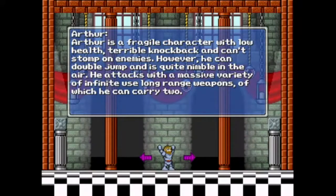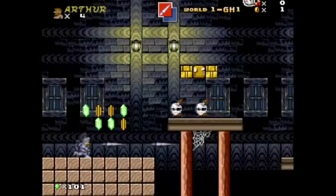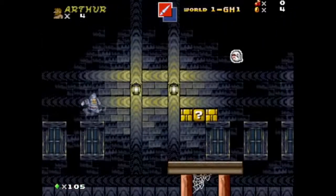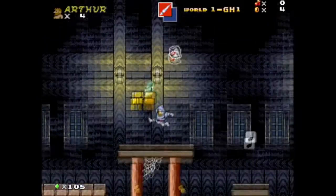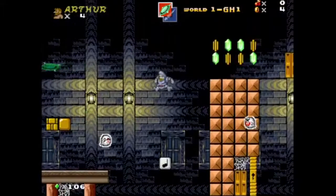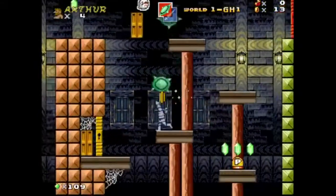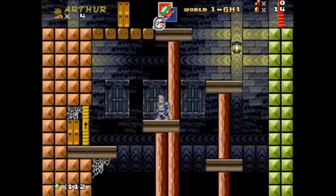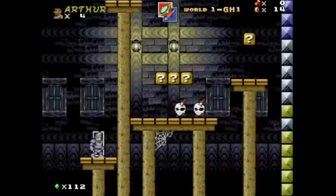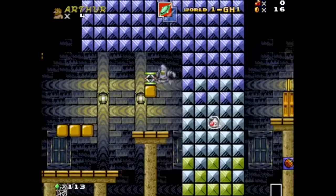Arthur is a fragile character with low health, terrible knockback, and can't stomp on enemies. However, he can double jump and is quite nimble in the air, with infinite use long-range weapons. Let's try Arthur — he sounds like he might be a good fit for this. He can double jump, right? Arthur might be the better choice. I guess I can't kill those ghosts — of course not, I've played Mario before. Can Arthur pick up this though? Yes, he can. This is so bizarre looking.